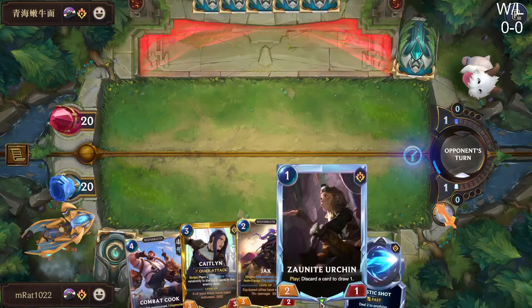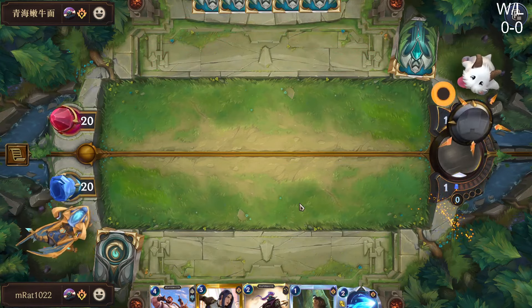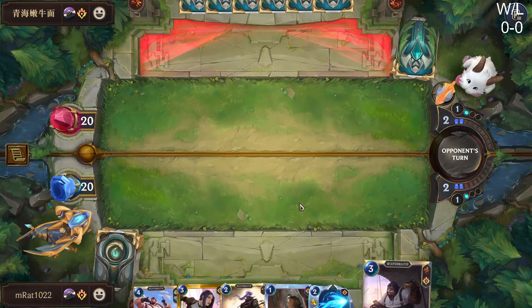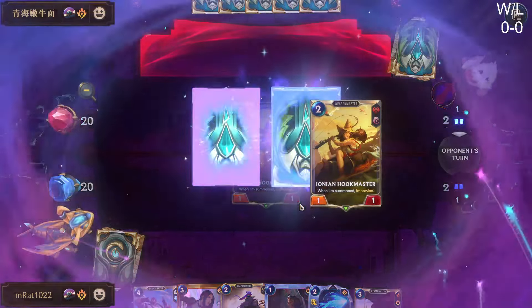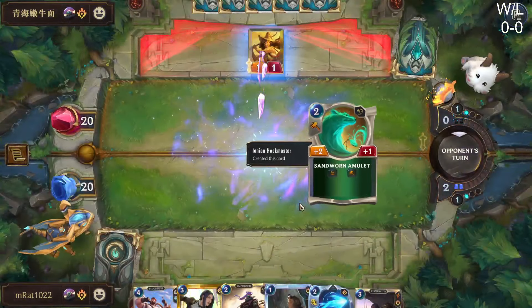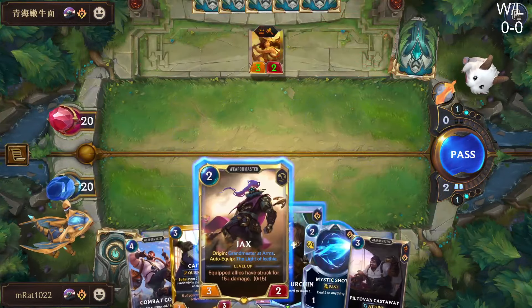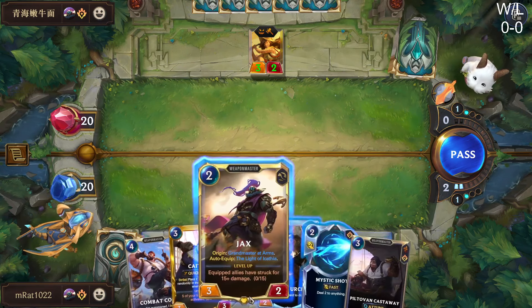I'll just pass here — we don't need to burn our Sunlight Urchin yet. We can probably just play Jax this turn. I'm not particularly worried about running him into a Mystic Shot, but that's not the end of the world. I just went to take a drink and I just have water — I thought I had tea. We can't block that no matter what we play, so we're just going to develop our Jax.